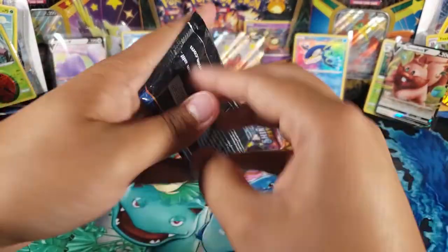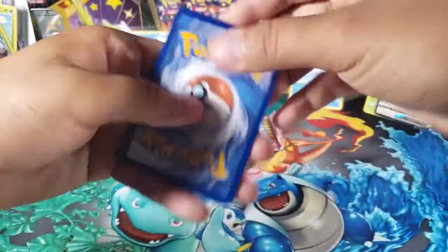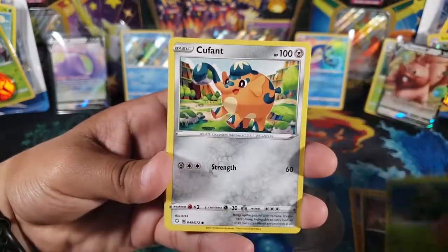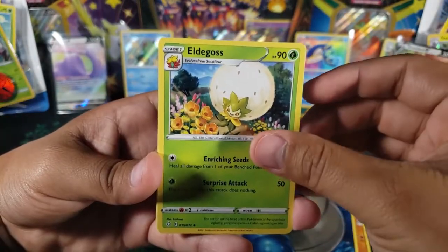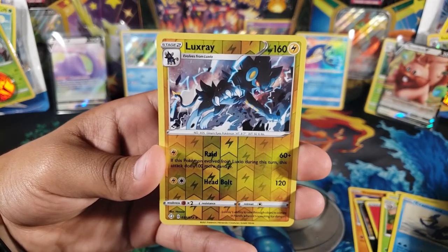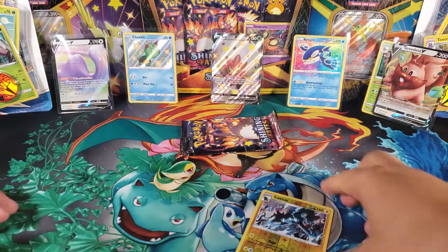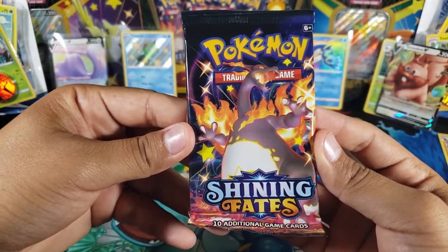Pack five: Trapinch, Sneasel, Gossip Floor, Cagnia, Cutiefly, Fire Energy, Elder Goss, Dartrix, Crimerant — and we got a Luxray reverse rare! That's a cool Luxray, double rare pack. Then for the last card we have a Yanmega non-holo. Can't win all the packs, but I do like this Luxray reverse rare.